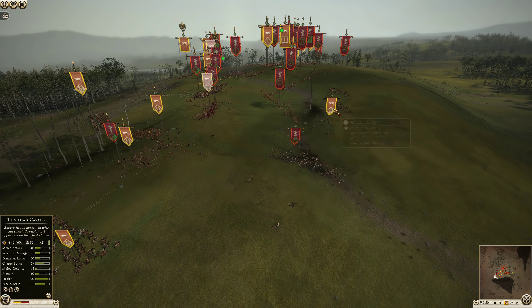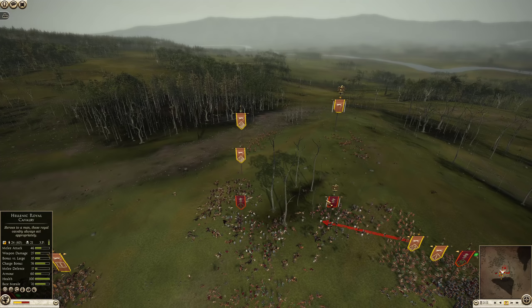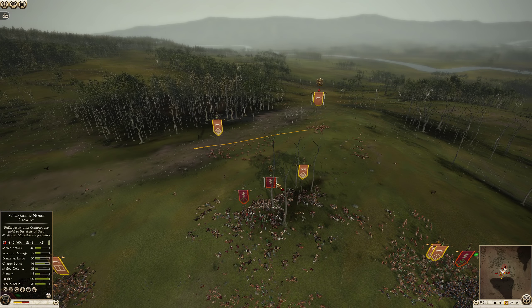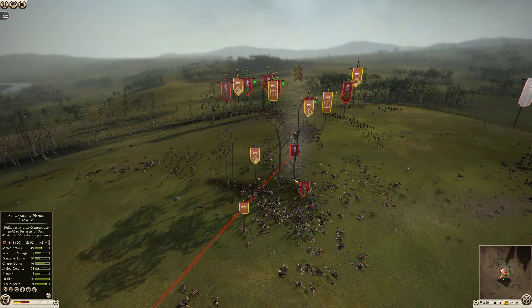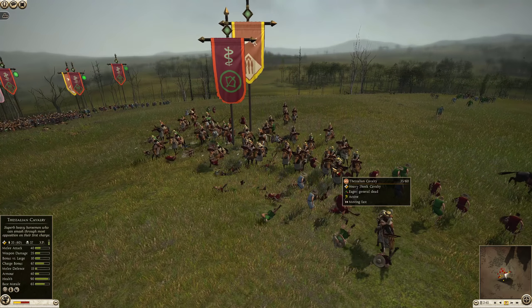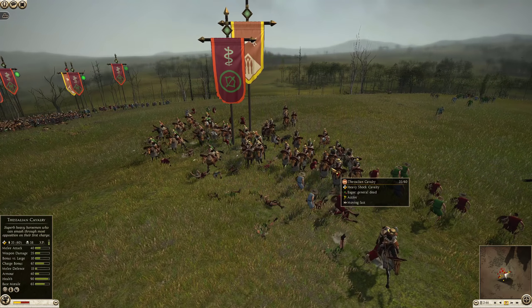The Pergamene Noble Cavalry catches some Agrionian Axemen in the flank, but it's not a great charge — flank charges in Rome 2 are not as effective as a solid rear charge, since not all units connect with the charge bonus. The Samnite Warriors are the ones still holding the infantry line while the Pergamene infantry struggles to cut through them. The Pergamenes will have to make good use of their remaining Noble Cavalry to succeed. Their archers are being completely demolished by Thessalian Cavalry — 128 kills on this one unit — losing their skirmish advantage.